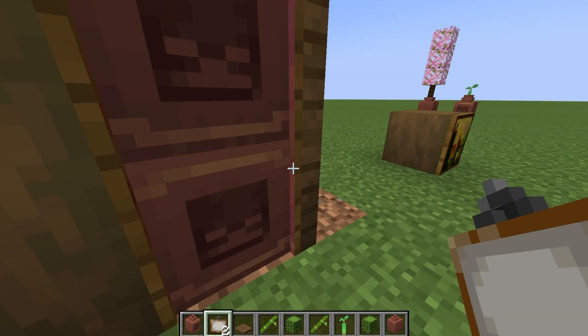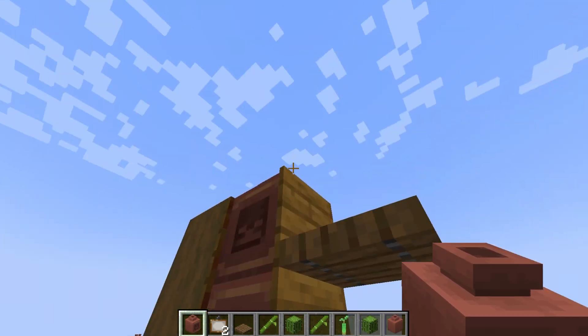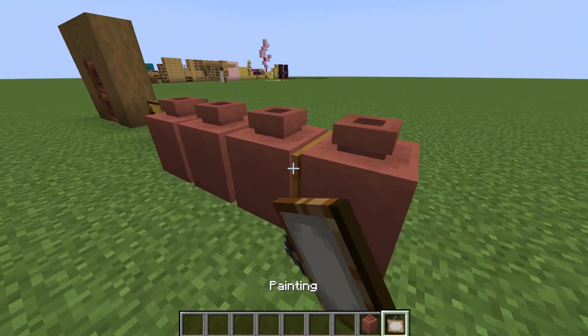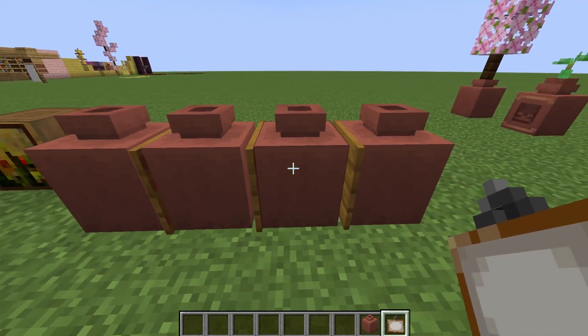This is also pretty helpful if you want a little shelf — put the trapdoors on and put paintings against it. Now we just flip it open and we've got ourselves a shelf with the side wall showing the back of the painting texture. Unfortunately, this does not work when you have several pots standing in a row, but there's a way to bypass that as well.